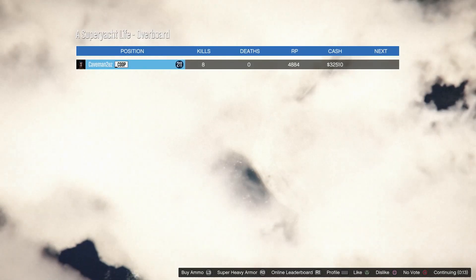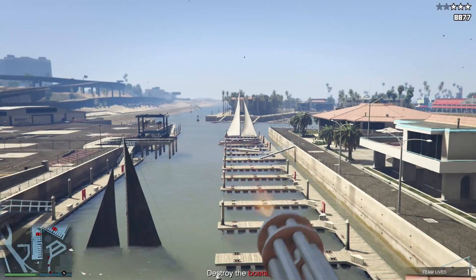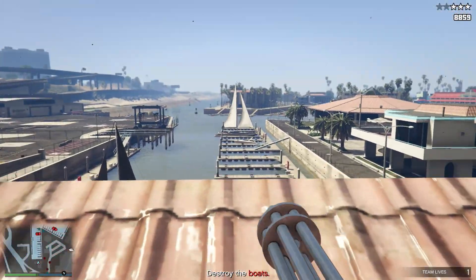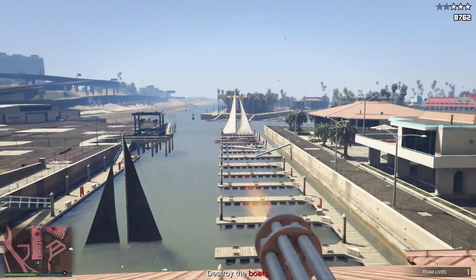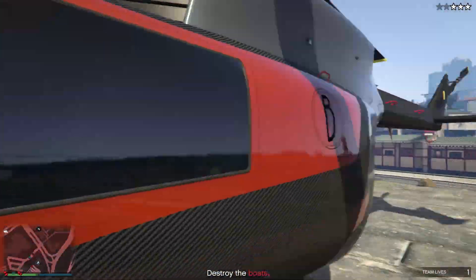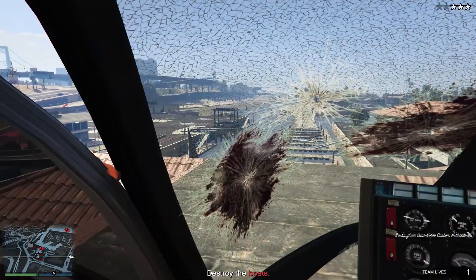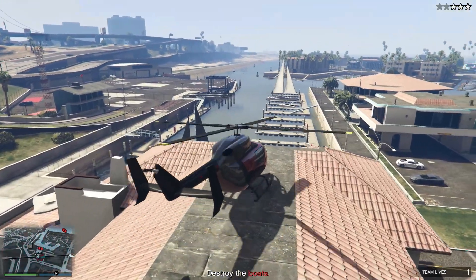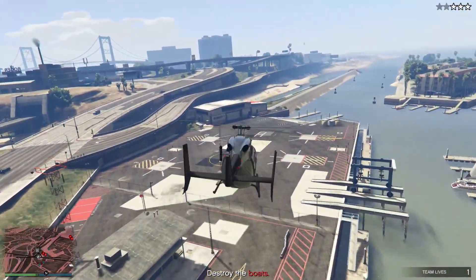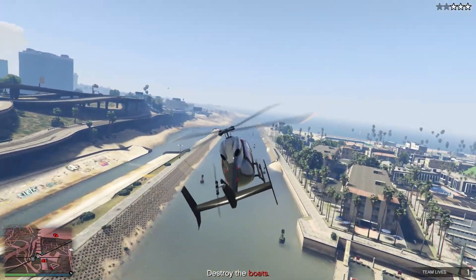But you didn't buy the super yacht to make money — there are other properties where you can earn more. To summarize this week: the casino adversary modes are your best bet at roughly 150k. Open Wheel Races aren't really worth it unless you're consistently winning top place. The yacht missions are only worth doing if you already own the yacht — don't buy it just for the missions. This week isn't great for money overall, but that's it for the video. Leave a like, subscribe if you're new, and thanks for watching.